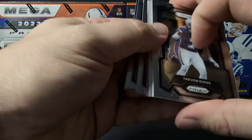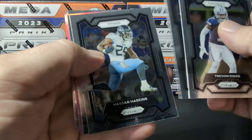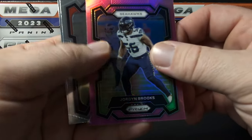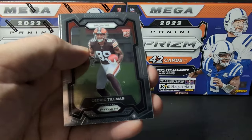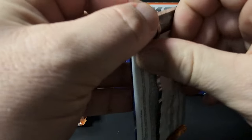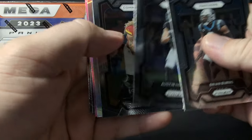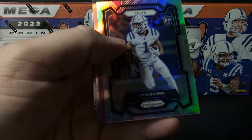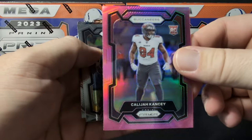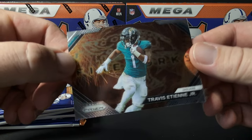Recording this on Saturday before the playoff games start, so I have no idea what has happened in the games because they haven't started yet. Tillman and Jalen Hyde are the rookies. Burns, Hooper, Chase Young. A Josh Downs rookie silver — not bad. Klajikansi rookie pink.